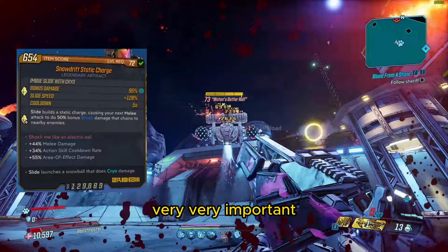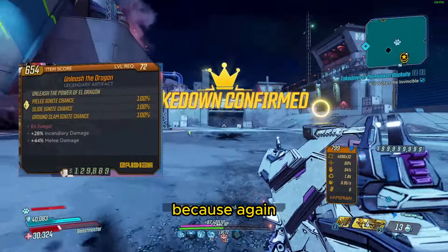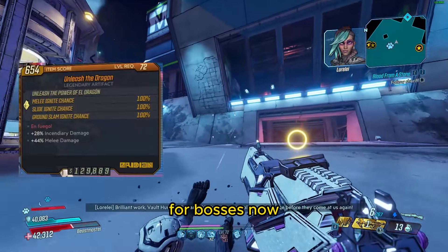For bosses, you're going to want to swap to an Unleash the Dragon, because again you want that ludicrous DoT damage for bosses.